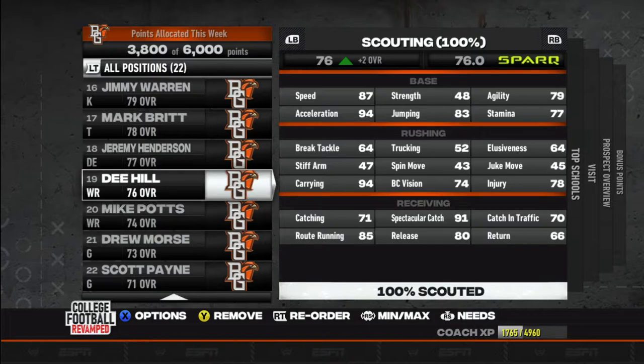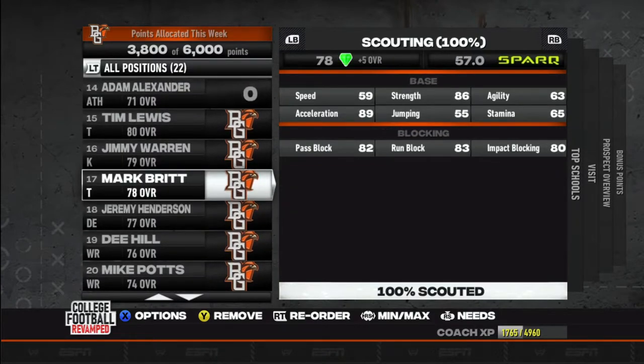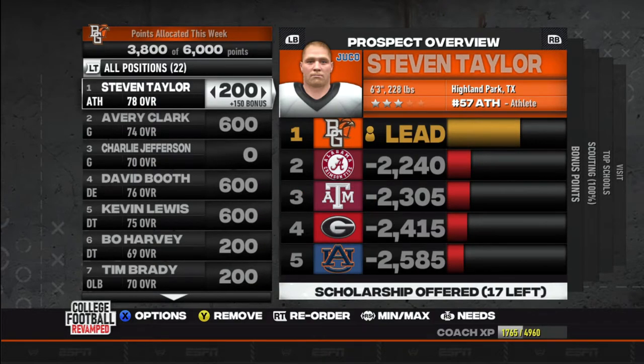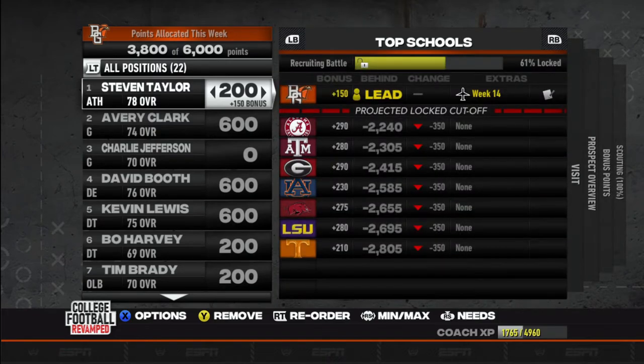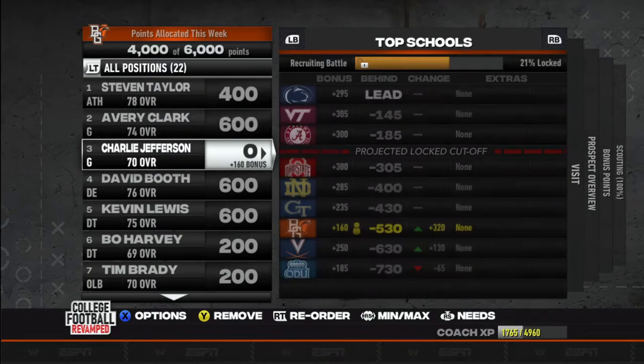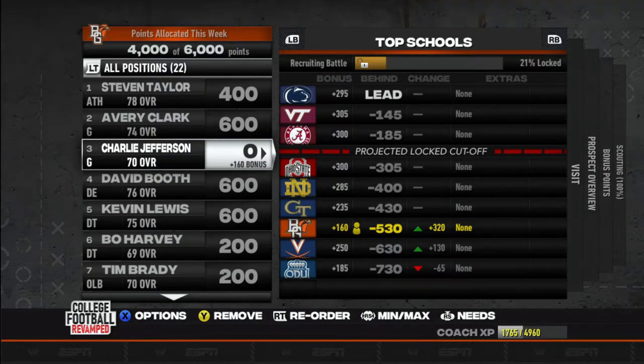Can't wait to see how that looks when they get to where we want them. We got Mark Britt, the 78 overall tackle — he's a Juco, but Jucos ain't never hurt us. Let's go back to the top of the recruiting board and work our way down. We got Steven Taylor, also a wide receiver — if we can get him our wide receiver room will look very good. I don't see any competition with him right now, but just in case somebody like Alabama or Texas A&M decides they want to recruit him, I will bump him up to 400 points. We already got a visit on him.